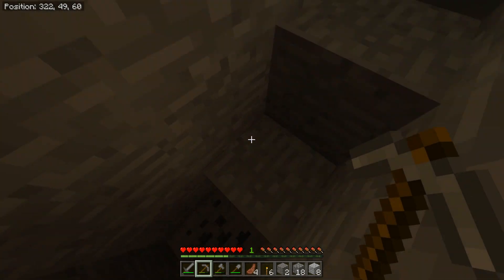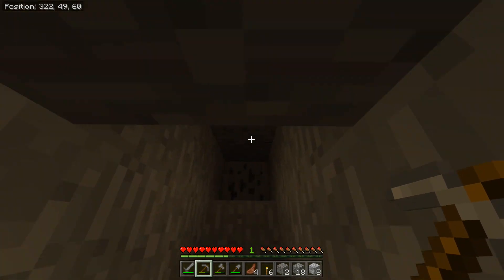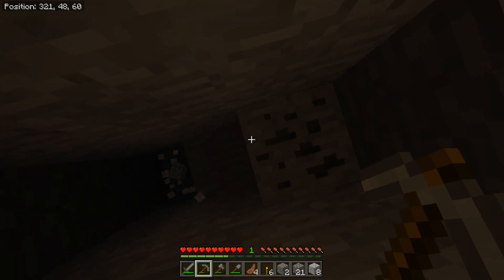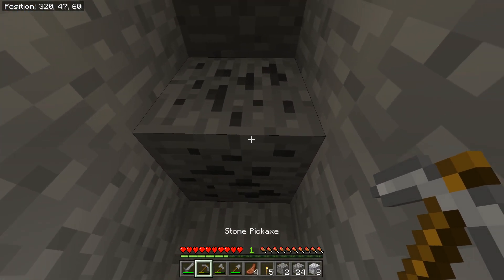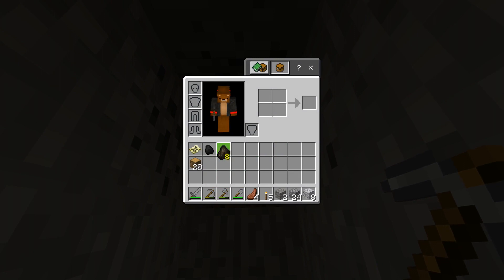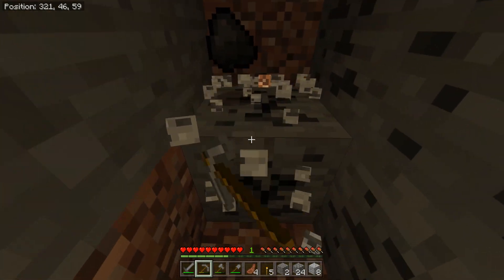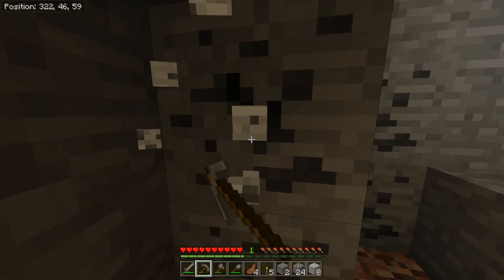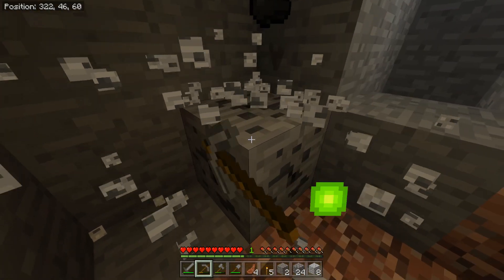Some people like to make stairs straight down, some like a spiral staircase — whatever you want is fine. As you can see here, we found some coal. Most minerals in this game will have a pattern on them and a certain color to tell you what the mineral is. This black one is coal. Coal is a really great thing to get early on. The more you get early on, the less you'll have to get later. So I'll get a bunch and then continue down with my staircase.